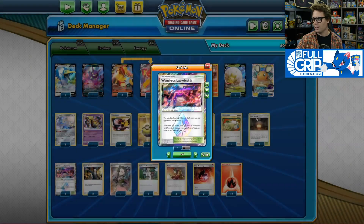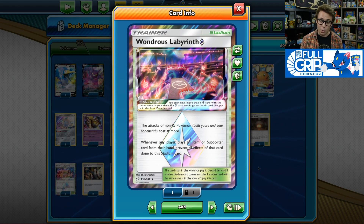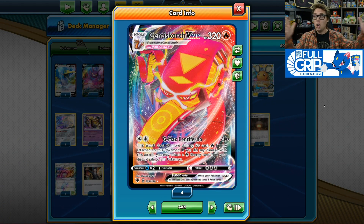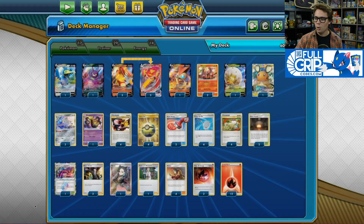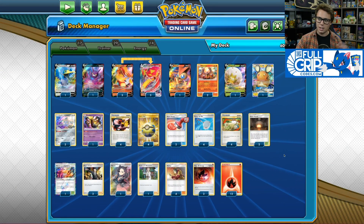For stadiums, we've got one Wondrous Labyrinth and two copies of Giant Hearth. Wondrous Labyrinth is really good — it can win games all by itself. It makes attacks of non-fairy Pokemon cost one colorless more, and since Sentigoar Scorch VMAX's GMAX Sentiferno only costs two colorless energy and you're usually going to have way more energy than needed to pay for the attack, we pair very well with Wondrous Labyrinth. You can Reset Stamp your opponent to a low hand and this deck really utilizes Reset Stamp well, limiting your opponent's resources at the end of the game — a very strong one-two punch to help finish games off.